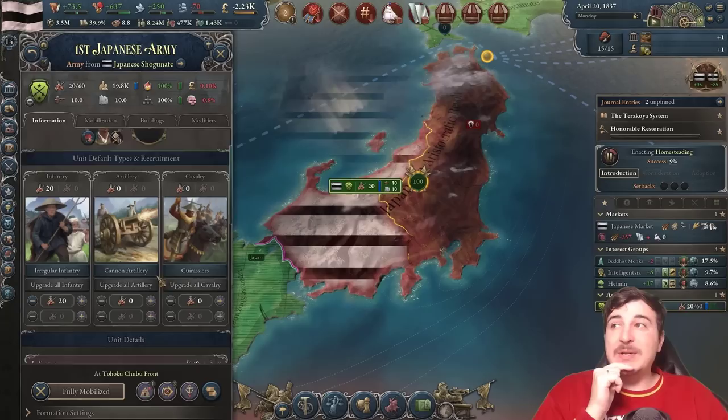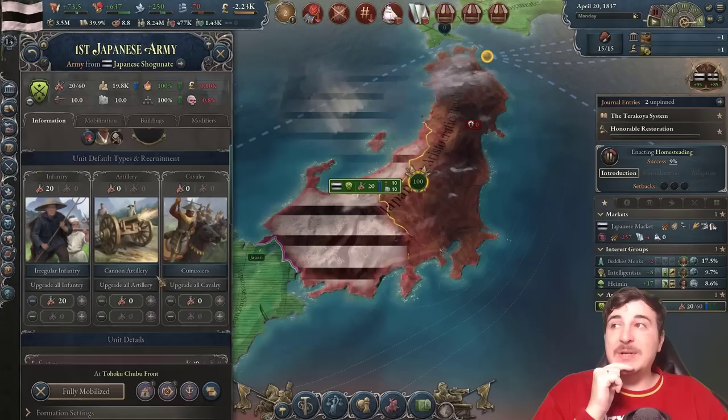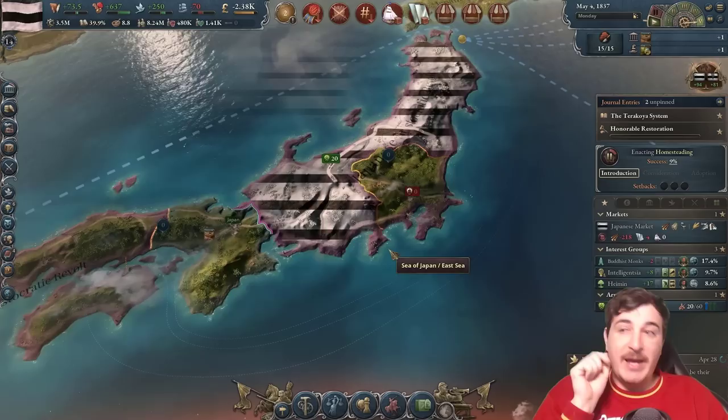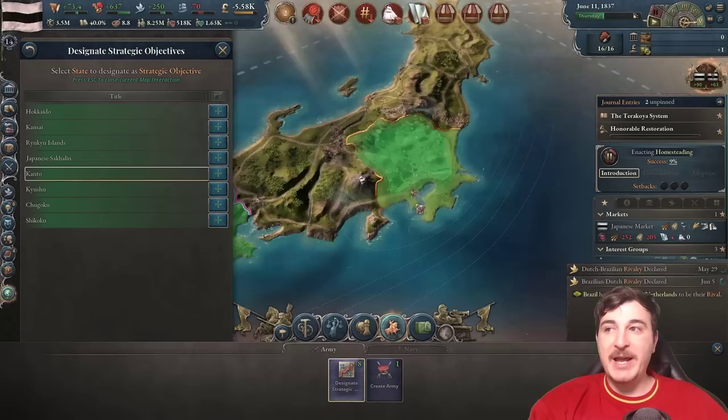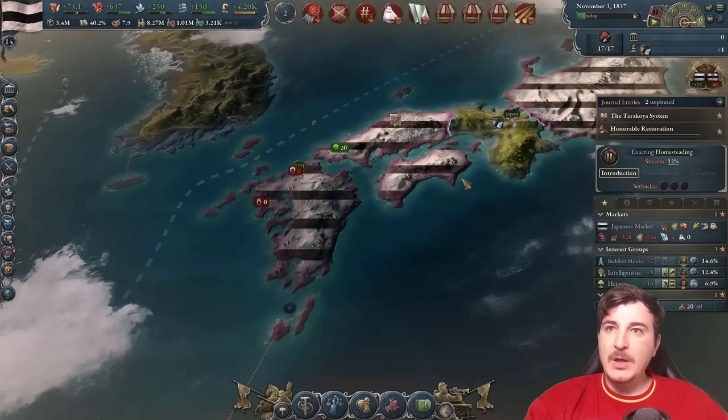I have to say, I really like the fact that they added the button to upgrade all particular units in our armies — this was massively needed. I really hope they don't stop improving the combat systems because I love the new system, but I think there's still a requirement for more improvement. I would like to see more direct control over units when fighting, aside from just designating strategic objectives.